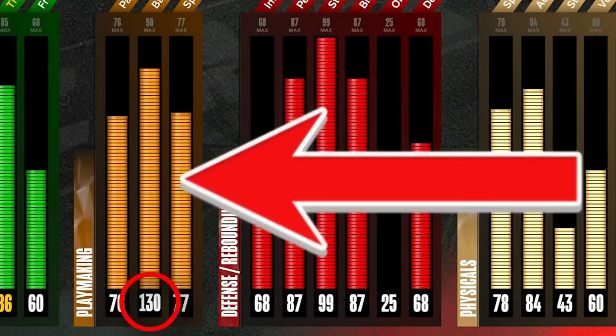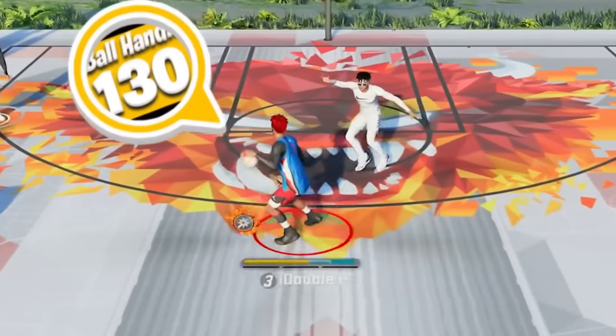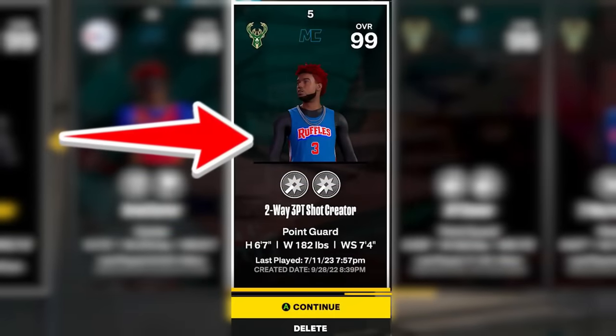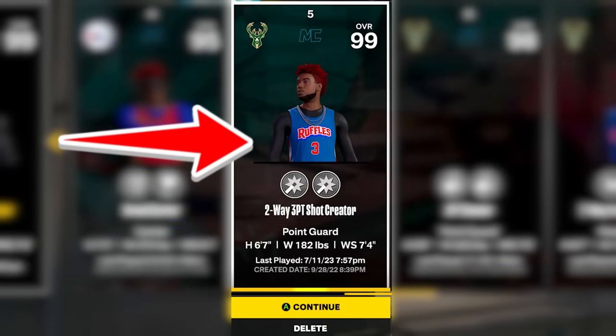I found a way to get a 130 ball handle rating. Now you're probably thinking how the heck is that even possible, Double H? So drop a like and subscribe to the channel while I explain. First, I'm going to bring out my two-way three-point shot creator build, which already has a 90 ball handle rating.